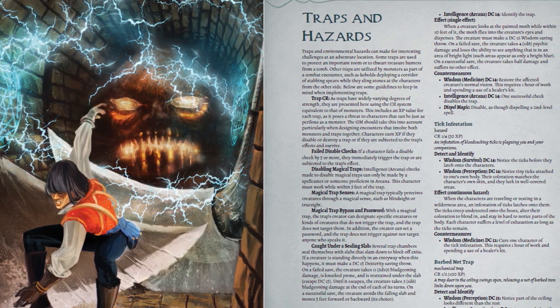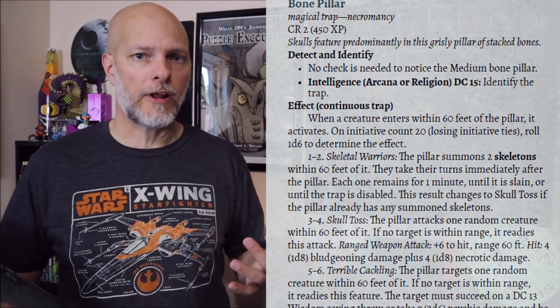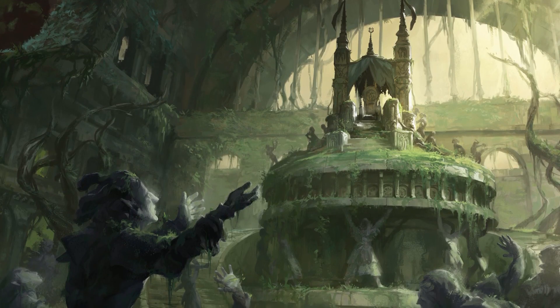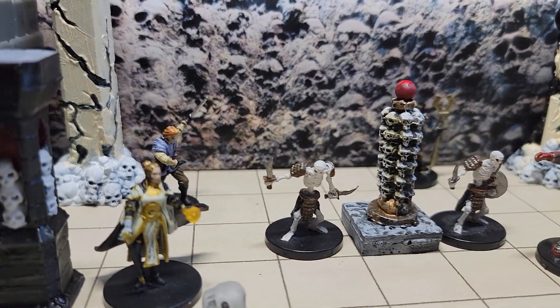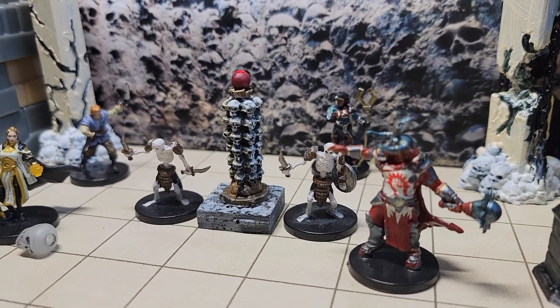The trap I picked out today is CR2 — Challenge Rating 2 — but you could really scale it up or down depending on the level of your party. This trap can be placed wherever you'd like. My preferred setup would be having the adventurers need to access a secret door with the Bone Pillar sitting on top of it, forcing them to seek out and destroy the pillar to access the tunnels beneath.